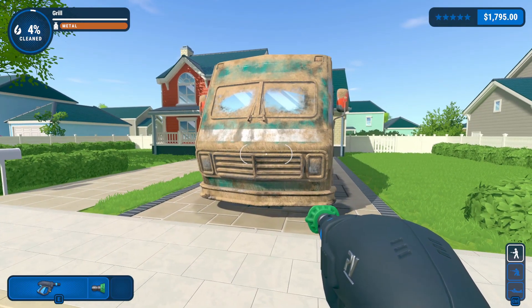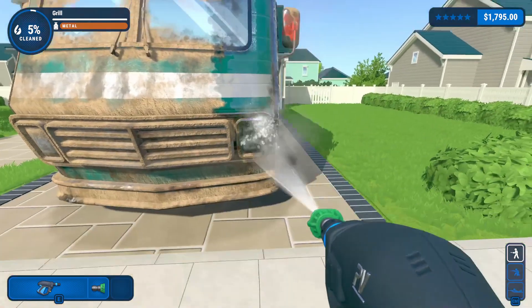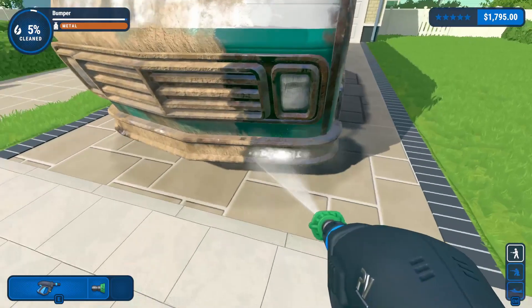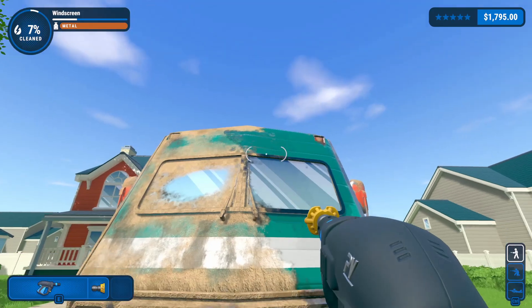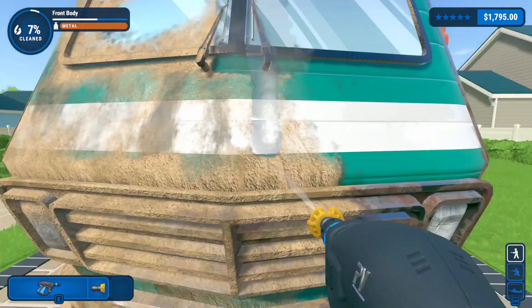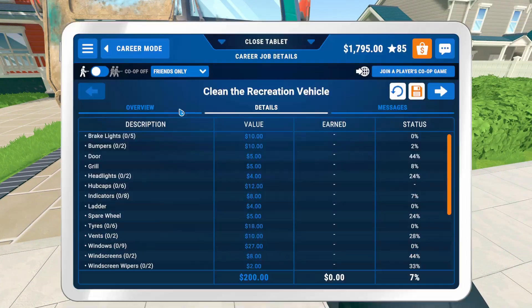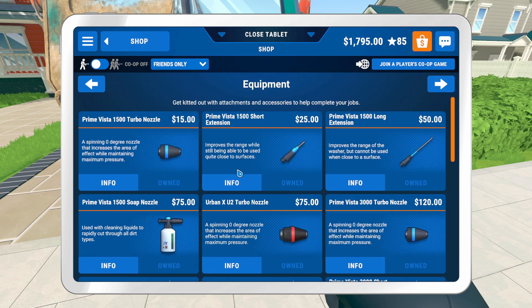Okay, hello everyone, I'm back again. So now we're gonna clean this lovely RV. Oh no, I'm not liking what I'm seeing already — there's a lot of buildup of rust on this thing. Let's see what we have in the shop; we have the metal spray already.